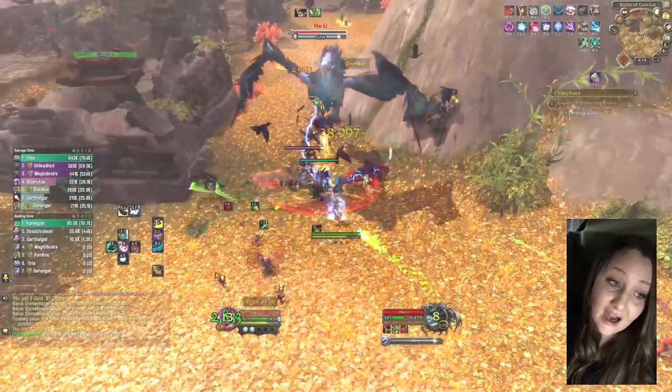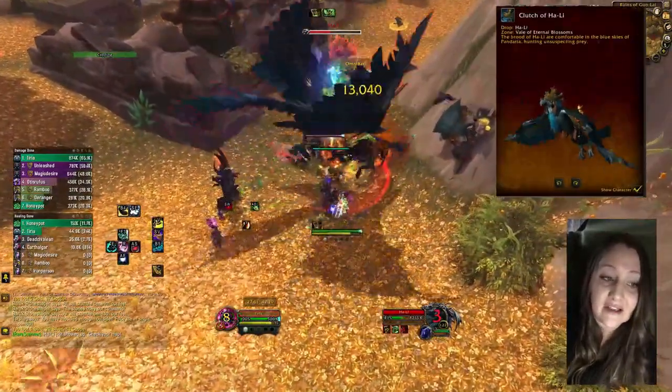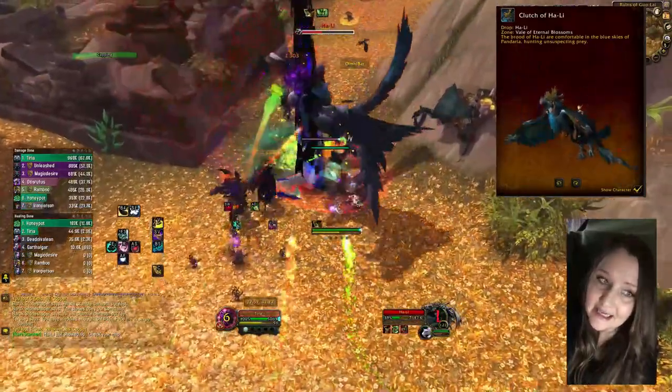The third boss is Hali. He flies in circles in the area of 3637 and drops the mount Clutch of Hali and possibly a Sky Shard.